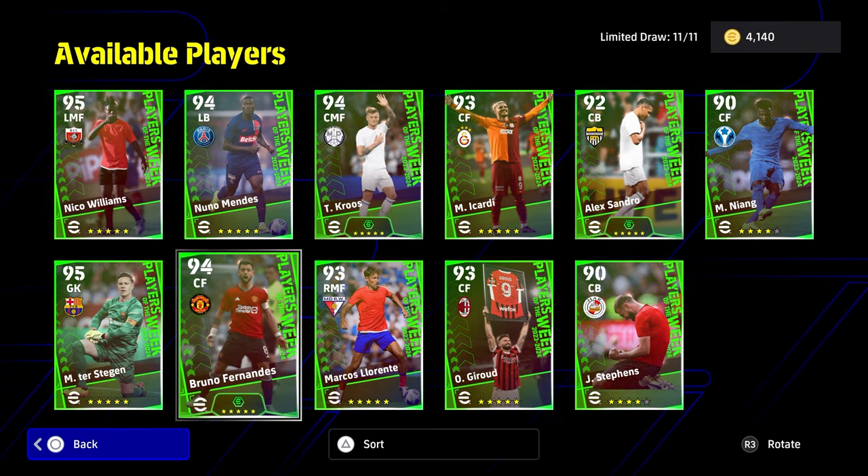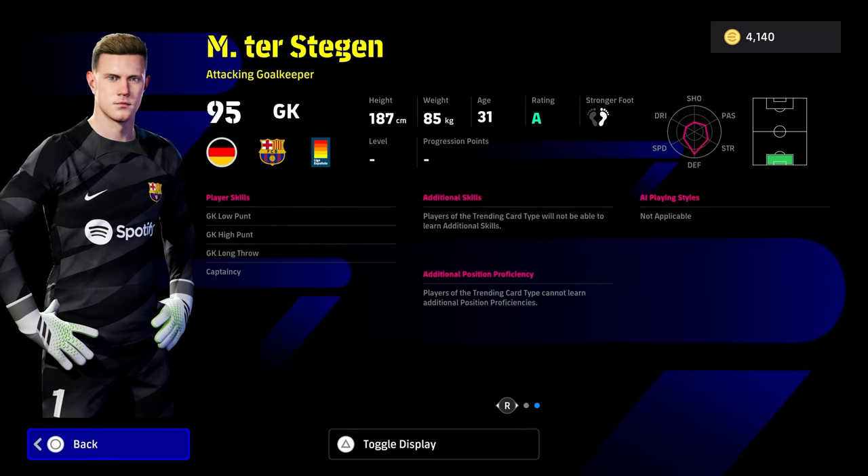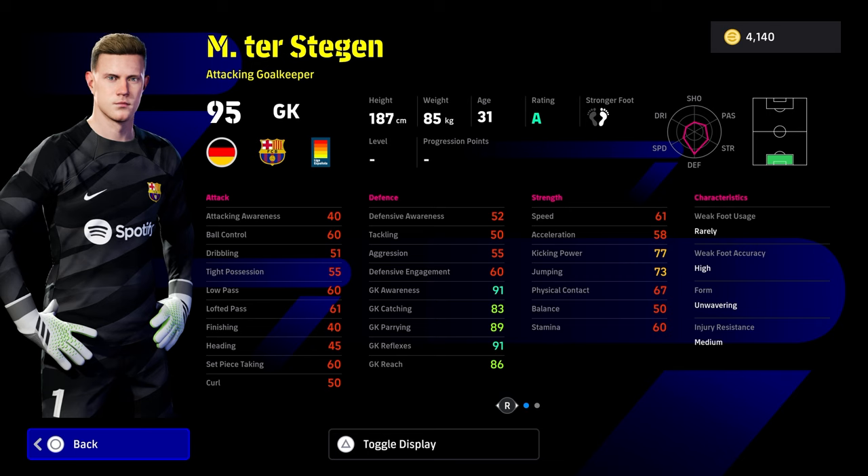Then of course we do have Bruno and Nuno Mendes, Ter Stegen — I'm not even going to waste my breath on this guy. I just despise Ter Stegen in the game, he never shines for me. It is a fairly okay card, but if I got him it's an instant release, so I'm being a bit biased there.